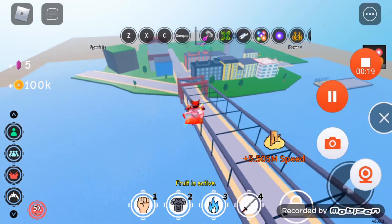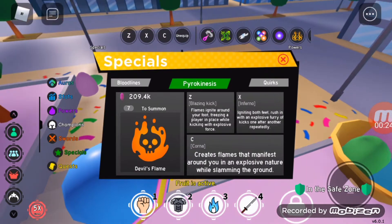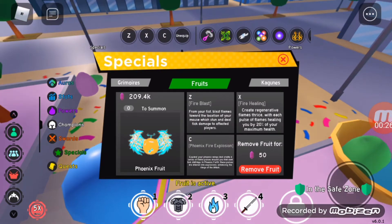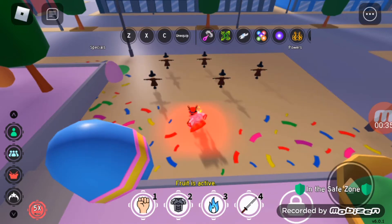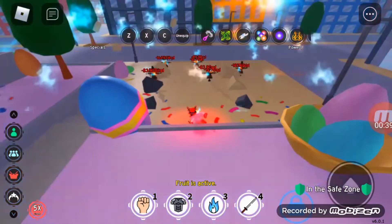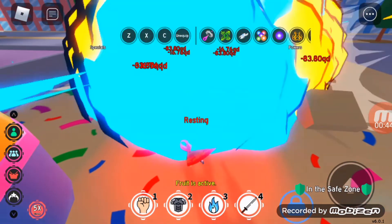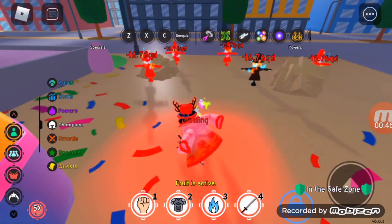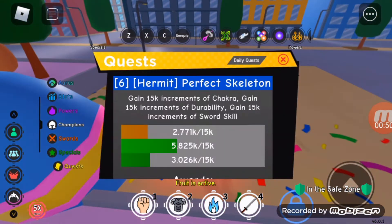The first move is Fire Blast — blast flames toward the location of your mouse, which stun and deal damage to affected players. This is how it looks: two second cooldown, really fast, and it does a lot of damage. It has burn damage — really good.